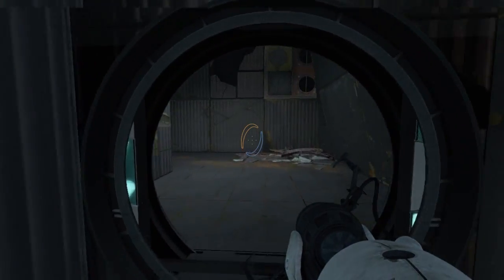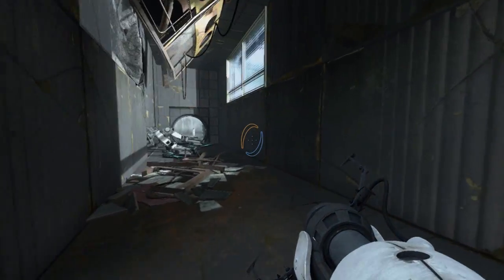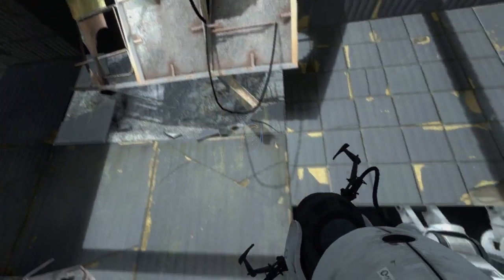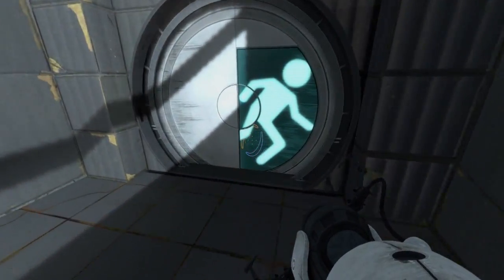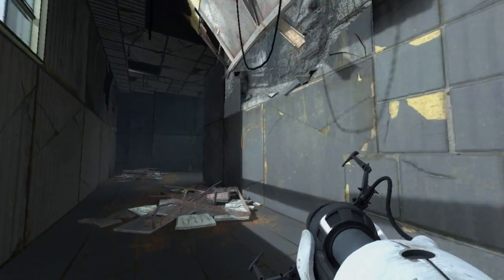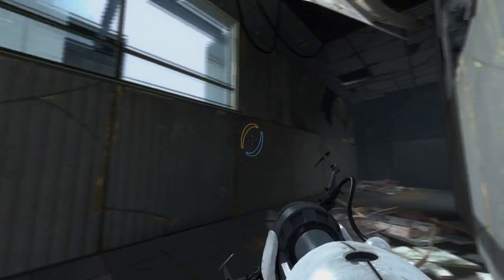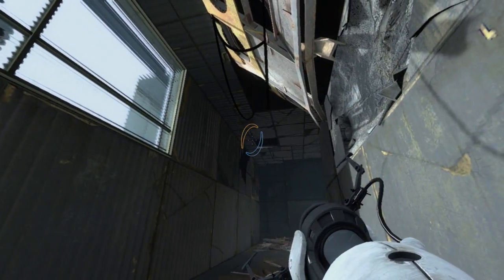GLaDOS: 'When you die, I'm going to laminate your skeleton and pose you in the lobby. The door's malfunctioning — I bet somebody's going to have to repair that too. Don't get up. I'll be right back. Don't touch anything.'